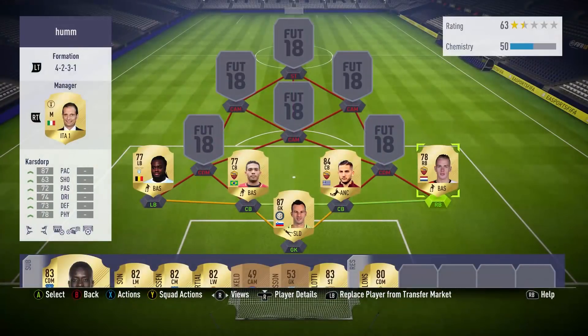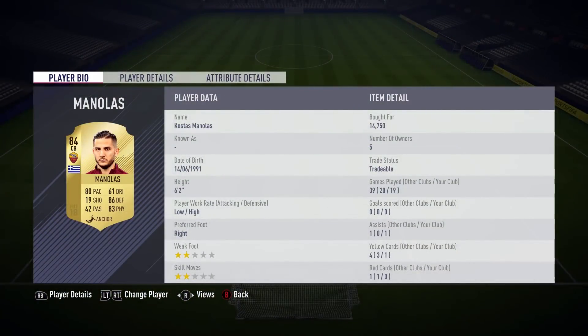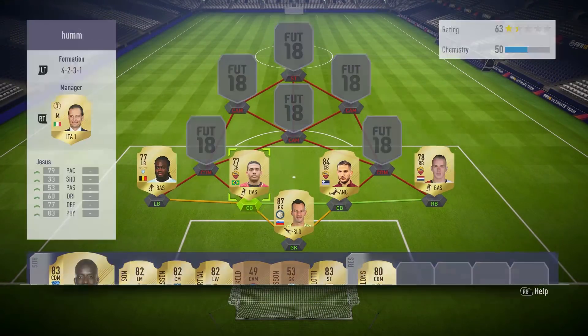The first centre-back is going to be Manolas. Why do you think I picked him? Pace. And also a very good defensive stat. The fact that he's 6 foot 2 with high/high work rates is a bonus. He's an absolutely brilliant centre-back and I've got no complaints about him, to be honest — apart from that one time he was through on goal on attacking mentality and with that 19 shooting, he didn't finish. So just don't play him up front and you'll have no issues with Manolas.